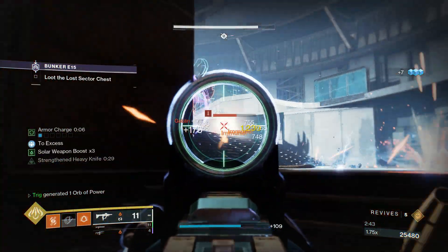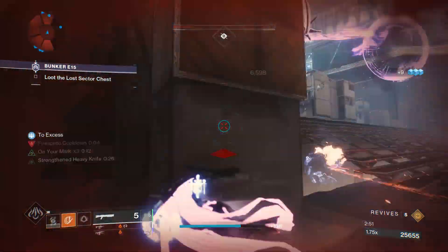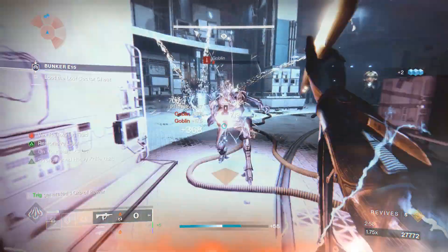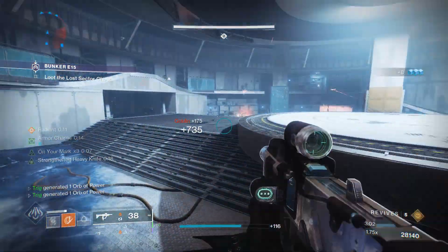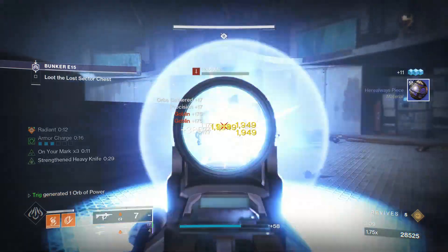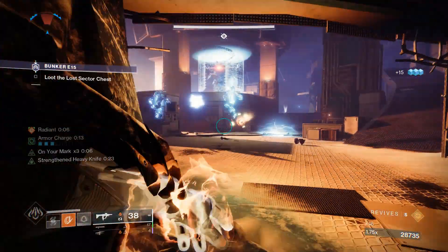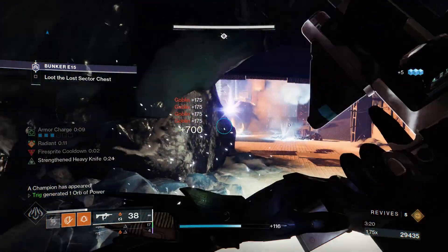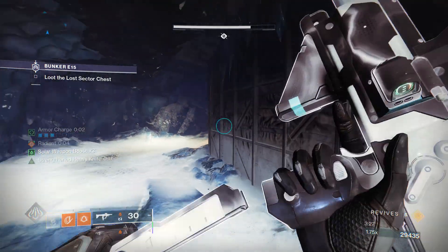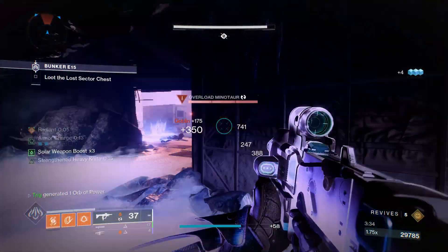A few things to note while using the build. First, champions: the two loadouts can stun all three champion types, but the issue is anti-barriers. You will need to have radiant active to stun anti-barrier champions with those two loadouts. With the Conditional Finality build, your LMG is the only thing that can pierce shields with radiant. With the 1000 Voices build, you can stun with your shotgun or 1000 Voices. Keep in mind that Calus Mini Tool will not be able to stun champions as it has intrinsic overload, so keep track of your radiant timer and ammo for anti-barrier champions.